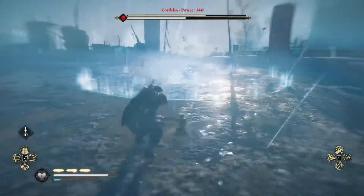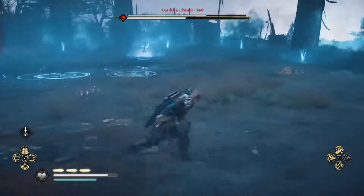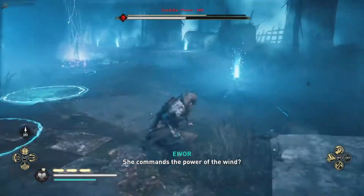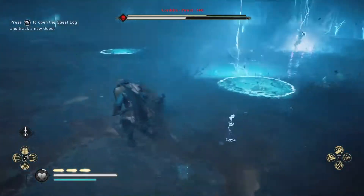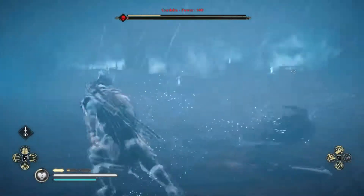During her second phase, she'll use a new attack that will spawn lightning bolts and random circles that appear on the ground. To avoid these easily, make sure you are not targeting Cordelia. This will make you run around faster and get out of the way quicker. Finish the fight, then head to the Wealth on the east side of East Anglia.